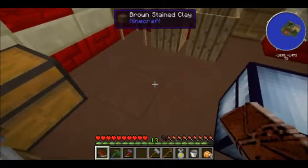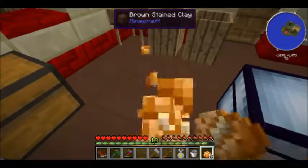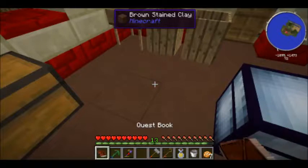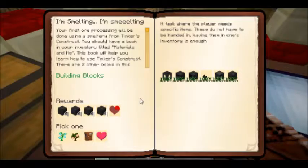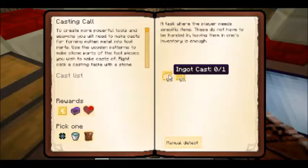So that takes care of two things for today. Now we can build our smeltery. We unlocked this - we need to make an ingot cast and a pickaxe head cast. We'll work on that for next episode. I think that's going to be all for today.